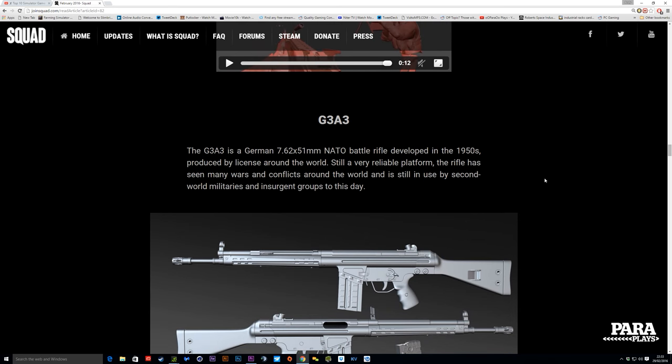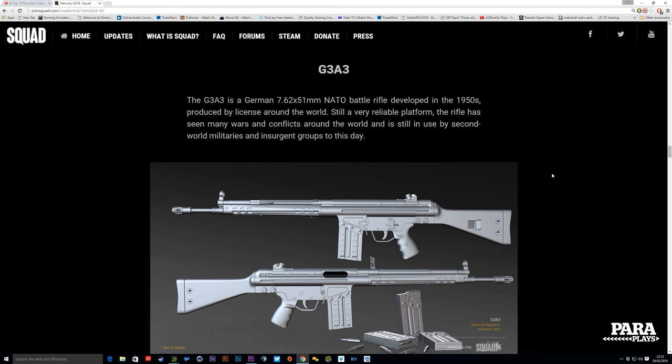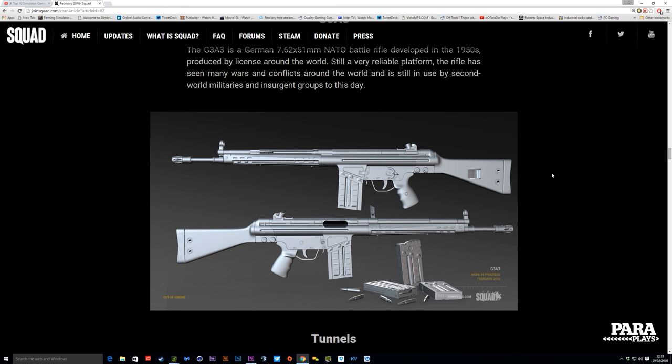So as we move on we've also got the G3A3 — it's a German 7.62 NATO battle rifle, developed in the 1950s and produced around the world. It's still very reliable. The rifle has seen many wars and conflicts around the world and is still in use by second-world militaries and insurgent groups to this day. So we're getting a new weapon — always nice to get a bonus. And as with everything it sounds ace and it looks like a killing machine. Whether we'll get a version with some sort of sight unit on top, maybe not — it may just be iron sights. Mid to long range — very nice.